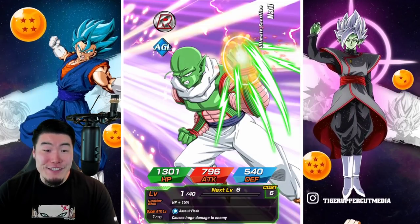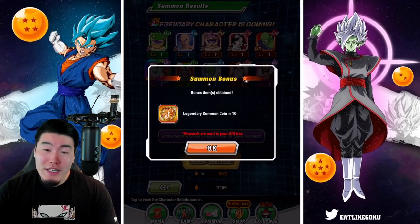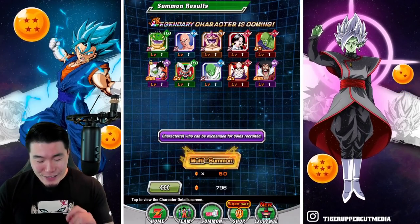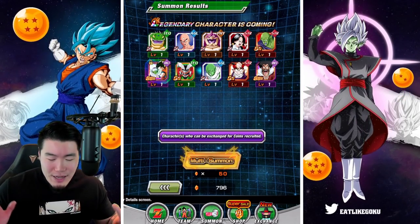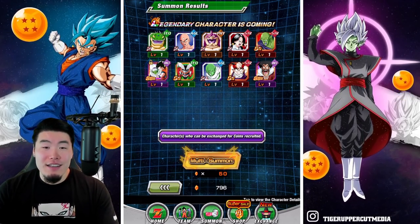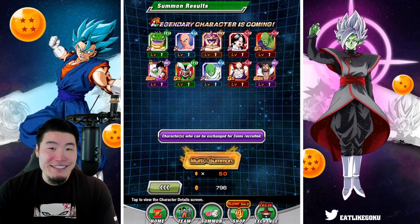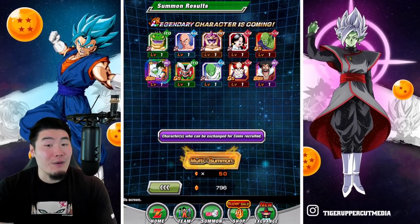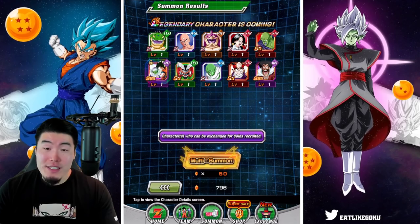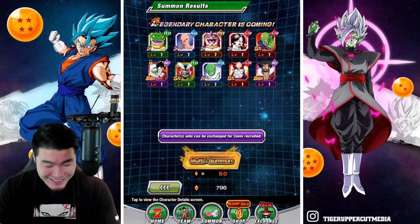Sometimes you do stupid stuff like this and it works out. Sometimes you're really dumb and you get rewarded for it. This is a prime example of going just one multi past what you said you were going to do. I said I was going to stop at the last one and then I just kept going — my fingers just move by themselves. But it worked out, so this time it was okay to be dumb. For the most part, don't be like me, guys. Don't do this to yourself because most likely it's not going to work out. I know watching this is going to tempt some people to go back in and I'm really sorry about that.